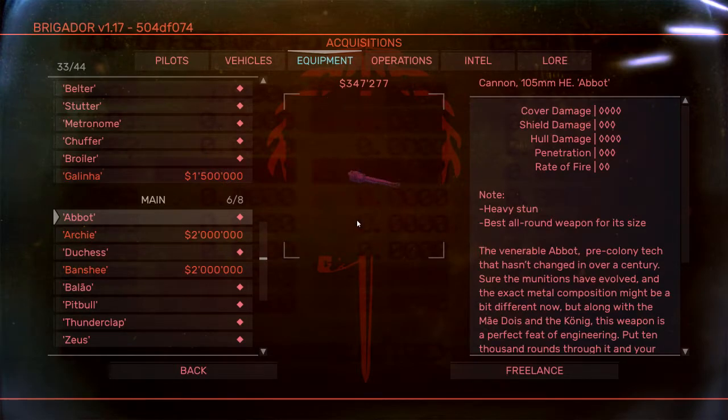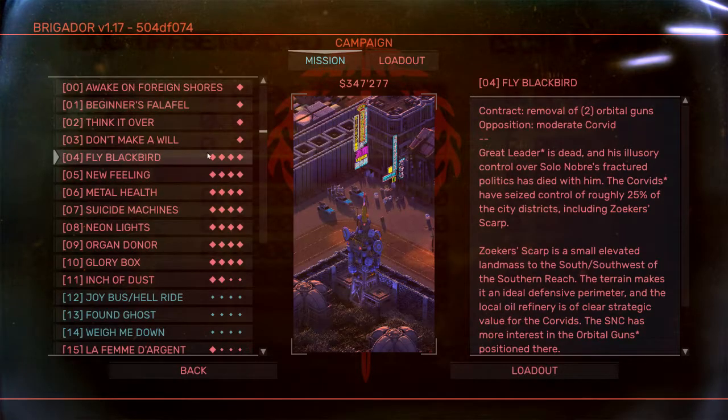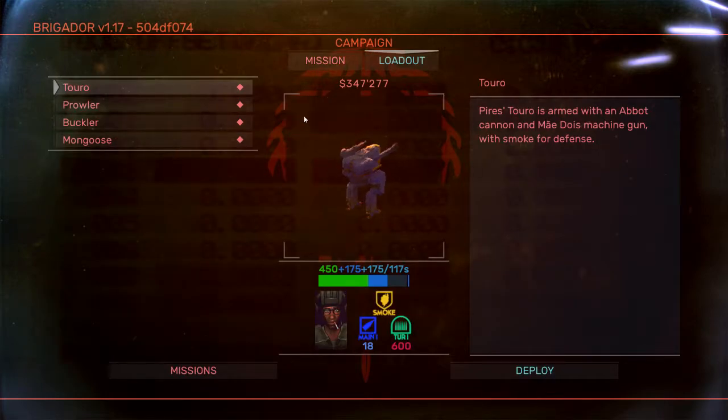One important thing about this game: you're actually going to want to try using the weapon in-game to see what kind of behavior it has, because the description isn't going to tell you much more than a very simplified overview. You can check the acquisitions page to learn a little more about pilots available for a mission. Let's go ahead and select the Toro so we can check out how a mech-type unit behaves in the game.